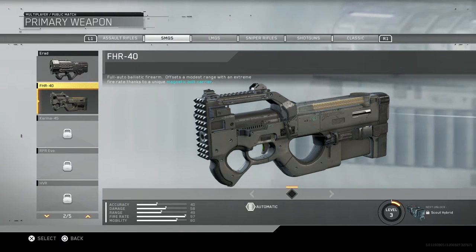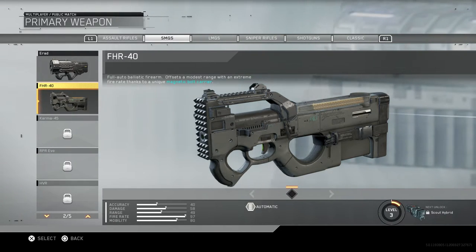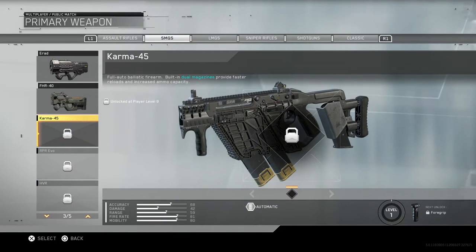This is the FHR-40, which literally feels like the P90. It's a full auto ballistic firearm that offsets a modest range with extreme fire rate thanks to a unique magnetic bolt carrier. This gun is god tier so far in the beta. Going up we get the Karma-45, which looks like a Vesper - full auto ballistic firearm with built-in dual magazines to provide faster reloads and increased ammo capacity.